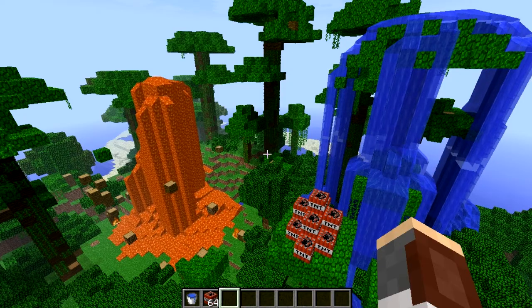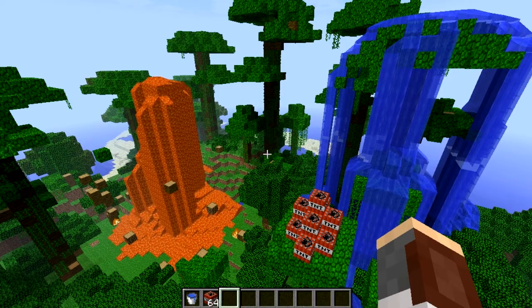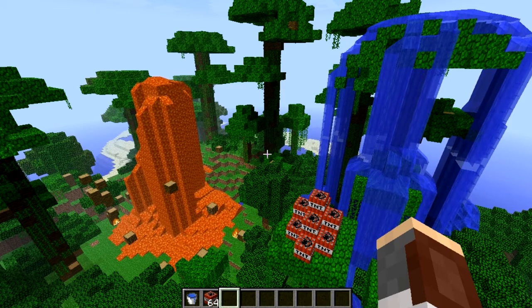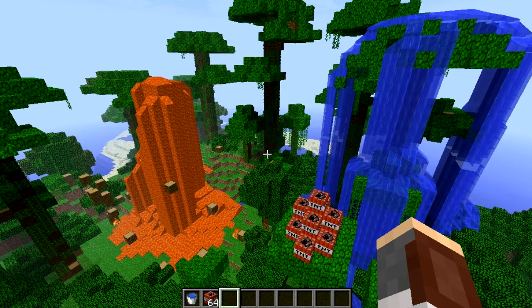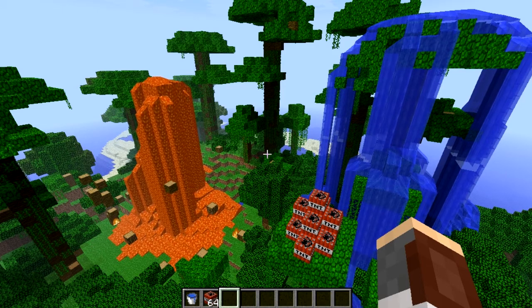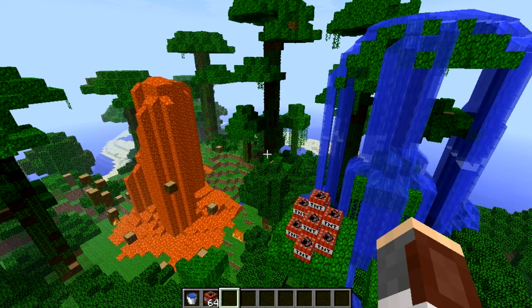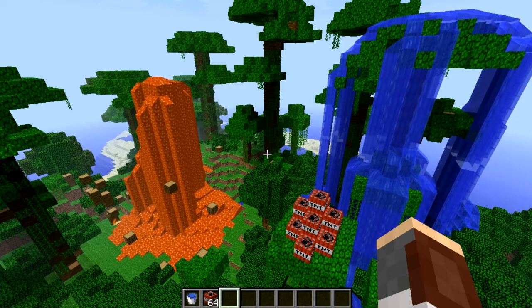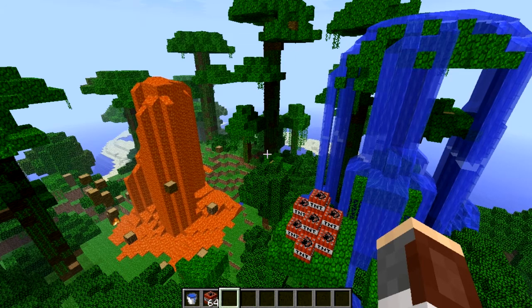What is up my fellow console commands, the developer console here bringing you another Minecraft news update of 13w25a. Everything in this update is bug fixes anywhere from lava to trees to water to TNT. Just a small update, but remember guys, take heart because we are one step closer to 1.6.